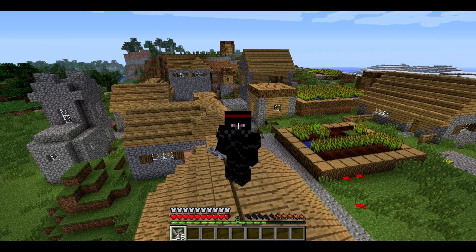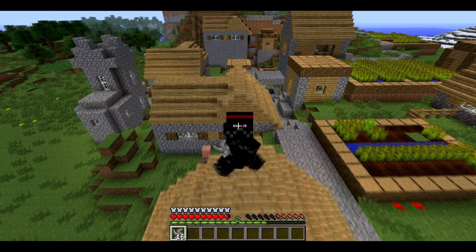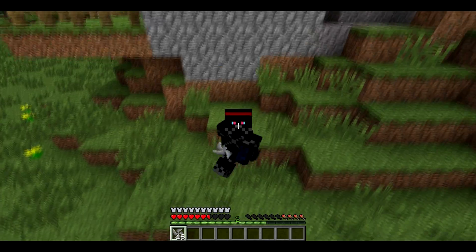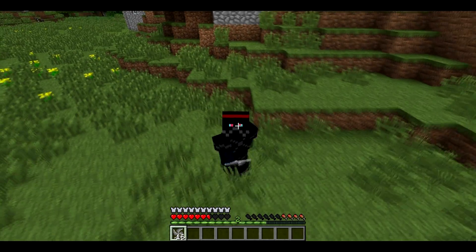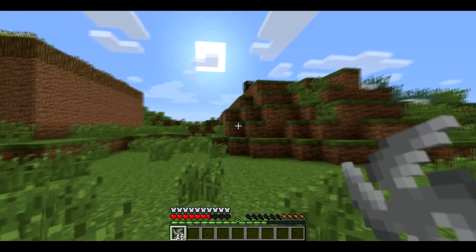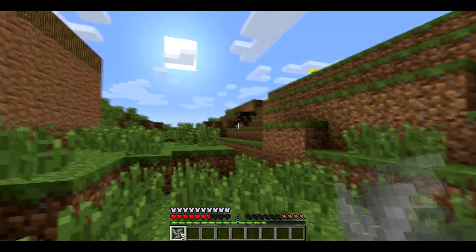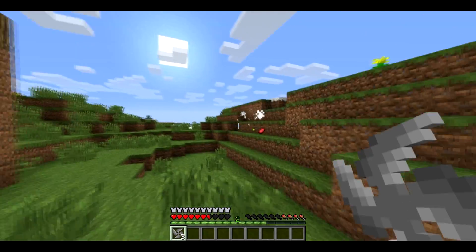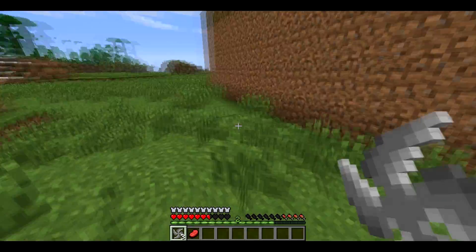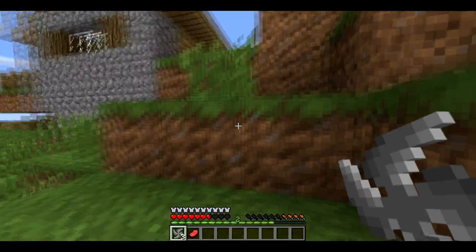Hey everybody, today is the Nice Ninja mod spotlight. As you can see, I'm in a ninja suit wearing a shuriken in my hand, and you can actually throw it — you can just kill a mob with that. I currently don't know how much damage they do, but it doesn't really matter. Anyways, I'm gonna show you everything and how to craft it.